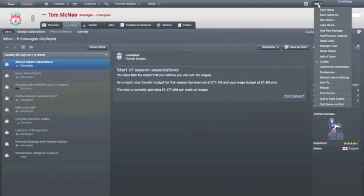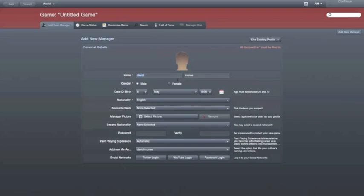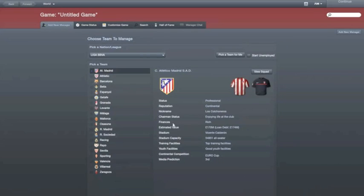So what you want to do, you want to go to Preferences and you want to go to Add New Manager. By adding a new manager, you're taking control of another team. By taking control of that team, you can say who gets bought, who gets sold.